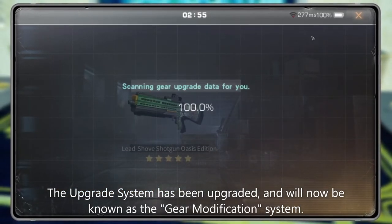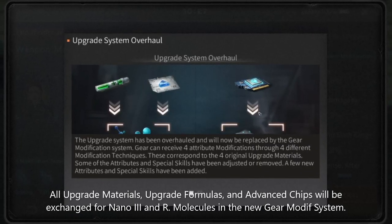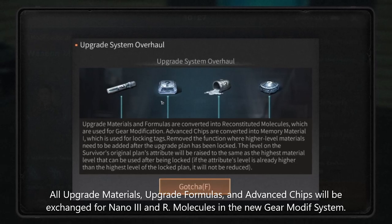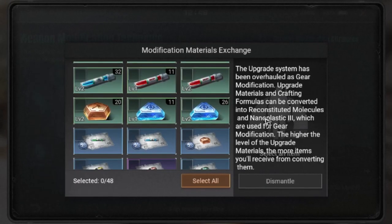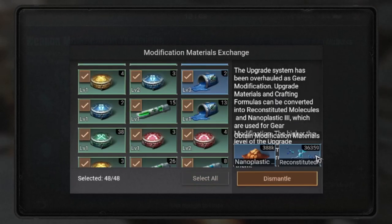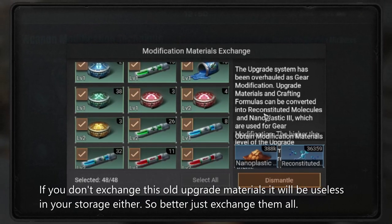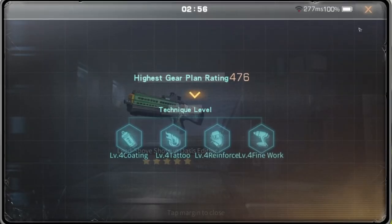The new upgrade system has been upgraded and will now be known as the gear modification system. All upgrade materials, upgrade formulas, and adventure chips will be exchanged for nanotree and reconstitute molecules. You can select one or all to exchange these materials. If you don't exchange the old upgrade materials, they will be useless in your storage, so better just exchange them all.